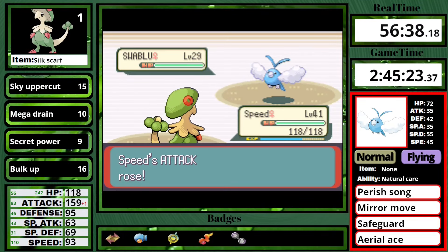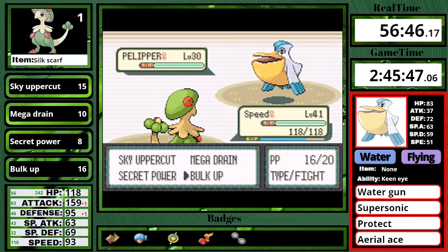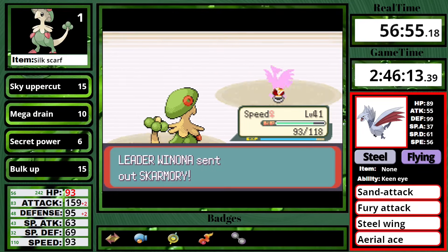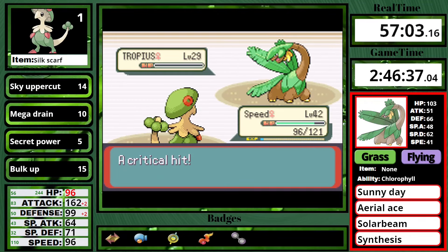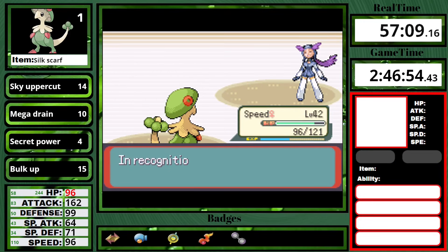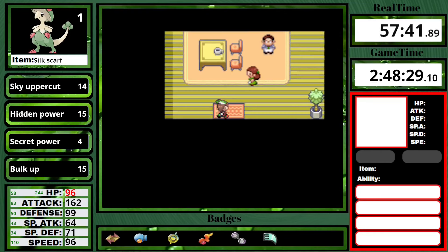She leads off with a Swablu. I go for a turn one Bulk Up — thankfully it does not use Perish Song, which would have been an instant reset — and I one-shot it with Secret Power. Next up is the Pelipper. I go for Bulk Up because it normally likes to use Protect, but it instead used Aerial Ace, not doing that much damage. But then of course when I go for Secret Power, it uses Protect. I hate this thing. Skarmory is a one-shot with Sky Uppercut and I get to level 42. Next up is the Tauros — Secret Power one-shots with a crit. And finally the Altaria — Secret Power also one-shots, and Winona is down. Funnily enough, I've had no resets on any Gym Leaders, but just one on a random set of Gym Trainers.